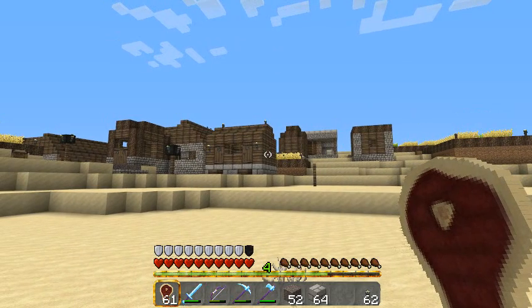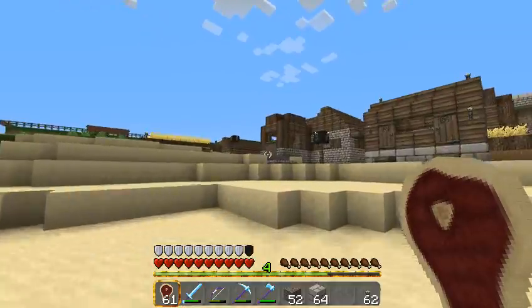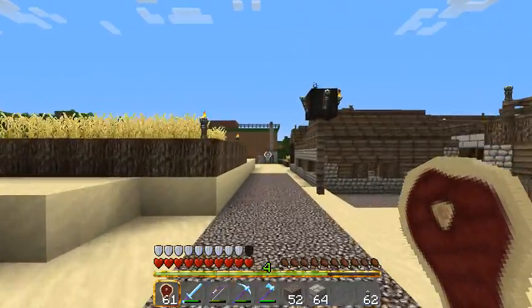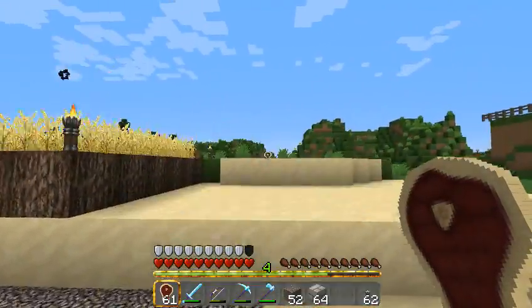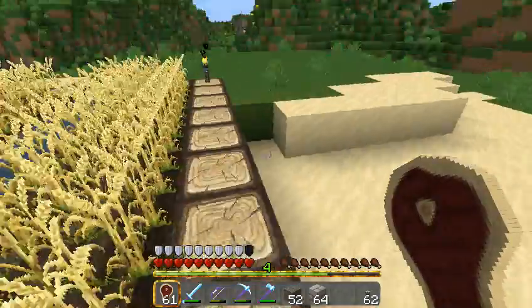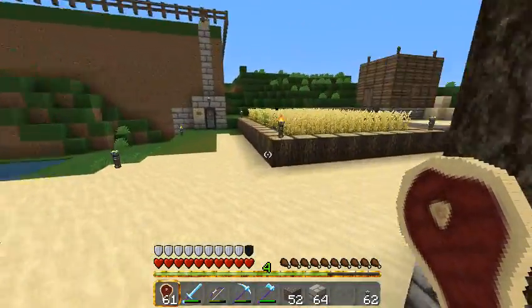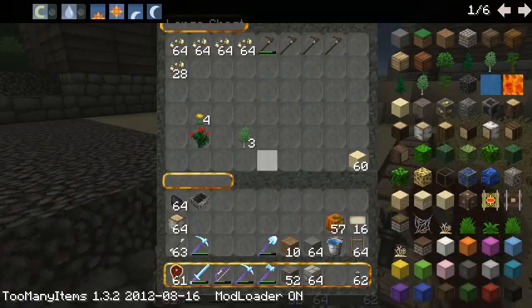When you enter, you start here — what we call Home Village. You can come back; this is one of the villages we'll maintain that you can trade at. You can harvest the wheat if you remember to replant it. Normally you get enough seed, but if you don't, there are seeds and hoes in there.